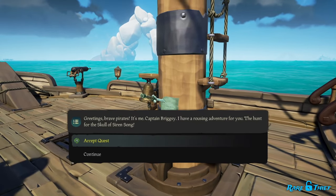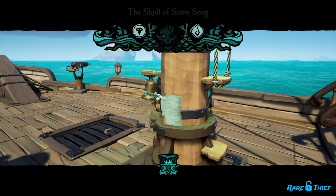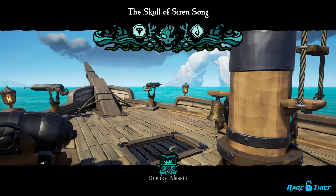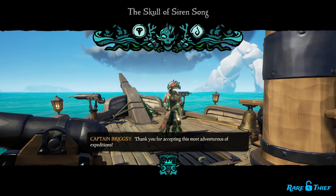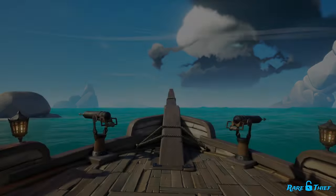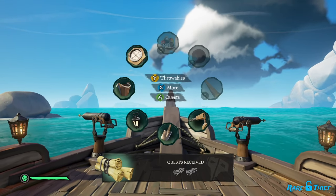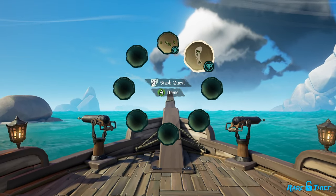To start the Skull of Sirensong voyage, interact and read Captain Brigzy's note and choose the dialogue option Accept Quest. Once your crew accepts the quest, Captain Brigzy will appear on your ship to explain the voyage. The voyage has three distinct chapters: The Hunt, The Extraction, and The Race. After Brigzy wishes you good luck, she'll give you two X marks of spot maps — the same two as every other crew — and you'll be ready to start the first chapter, The Hunt.